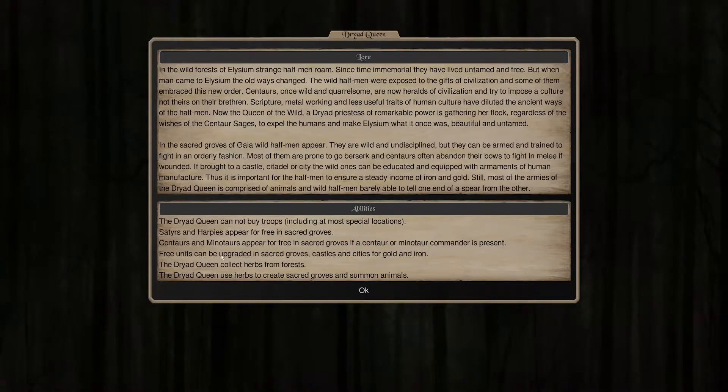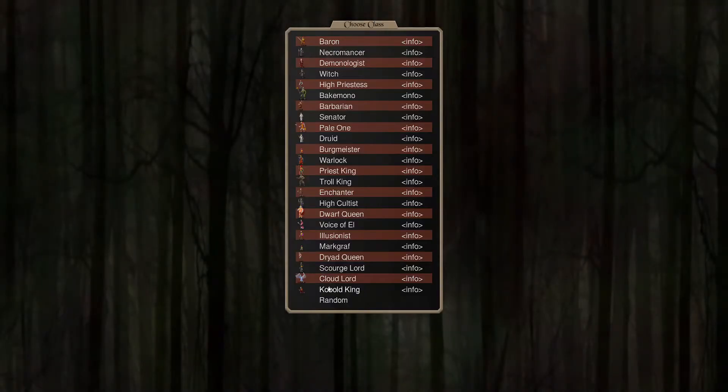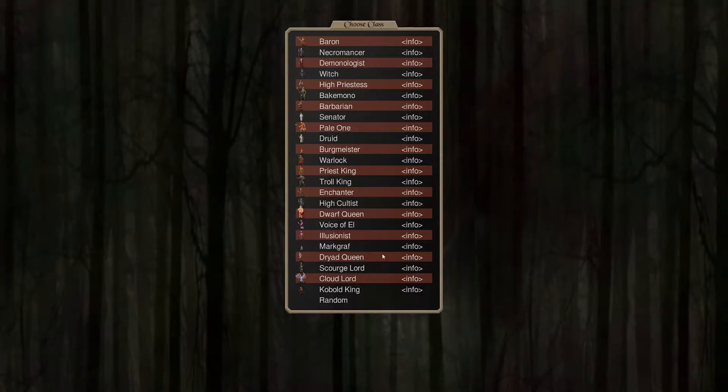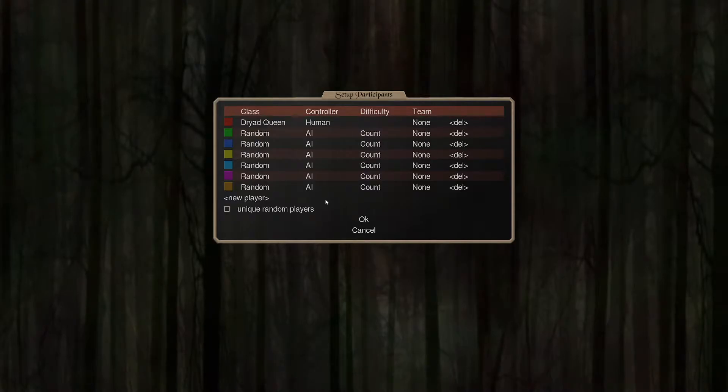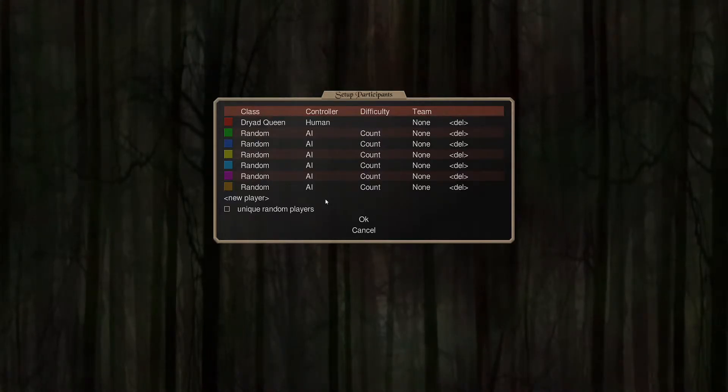In order to get those units, you need to have the right commanders in play. So this is going to be very luck-dependent on having the right commanders show up and being able to use those commanders to get these troops. But essentially you'll get the troops for free, and then you can upgrade them using iron and gold. So you can start equipping them with better weapons, training them, that kind of thing. As you can see, it can be upgraded. It collects herbs from the forest, and we then can use that to summon animals. The animals are going to be useful in the early game, and they're going to be completely worthless in the late game, so we have to make sure we take advantage early on as well.